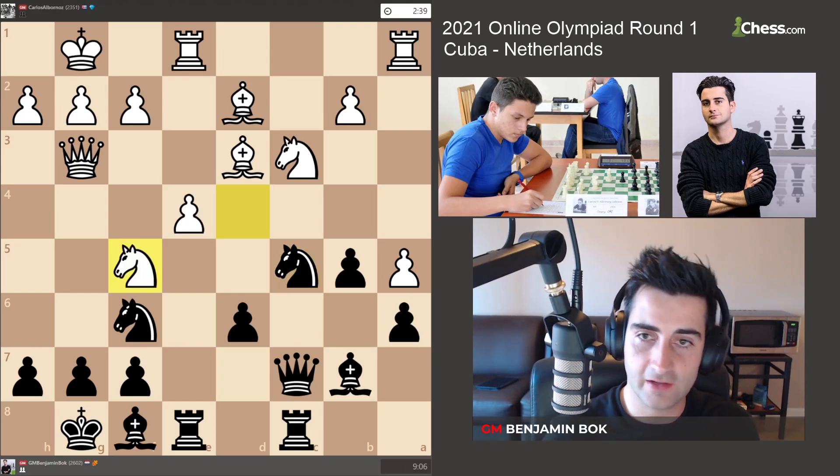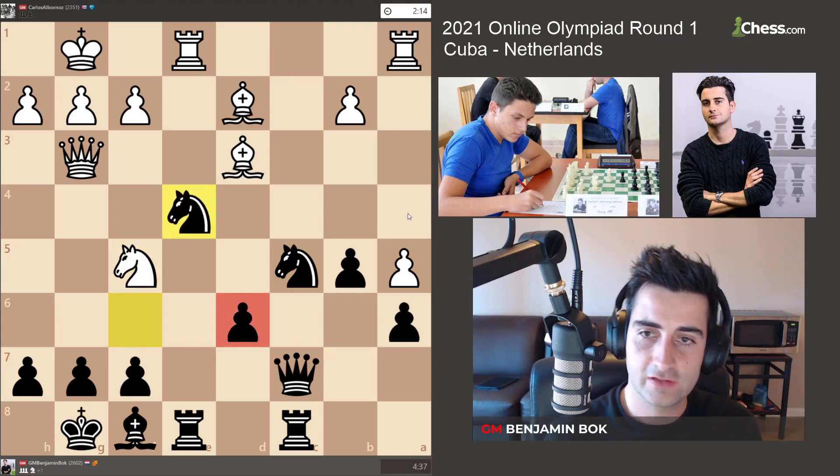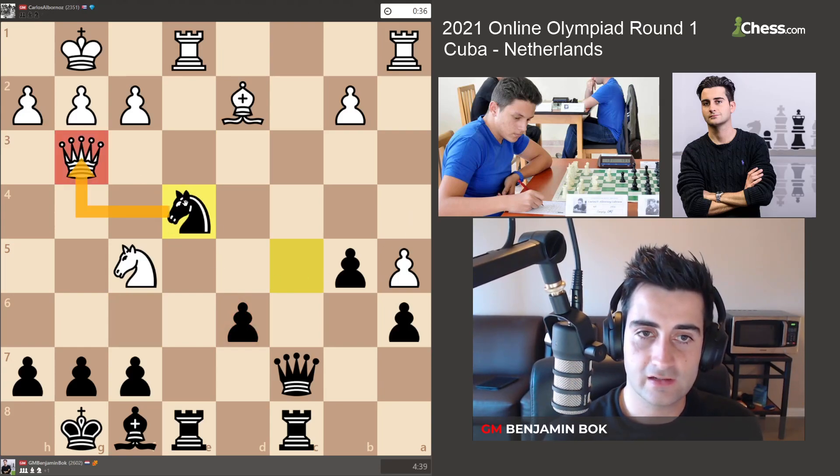So back to the game: Nf5, Bxc4, he took, I took, he took on e4, I recaptured with the knight hitting the queen and hitting the bishop. He played Qd3 defending everything. I could keep the knight on the board, but I figured he could go Bf4 and put pressure on the pawn, so I decided to simplify.